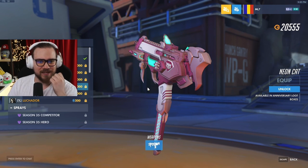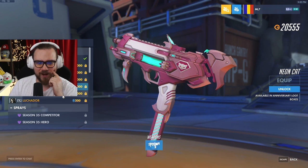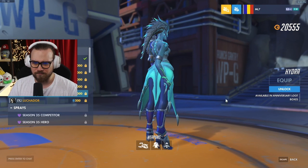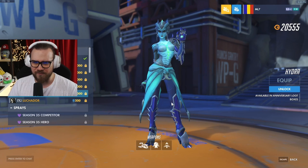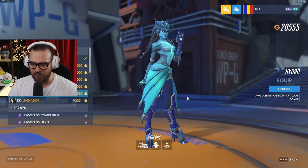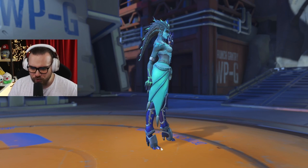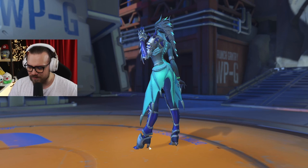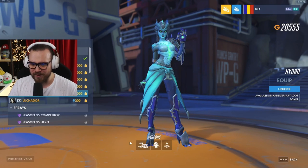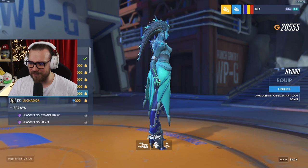This might be the best one. The new Symmetra reminds me of Illidan - with this here, with the green she looks cool. But I don't know about her shoes. It's blue. Well have you seen blue Illidan? No - this reminds me of Illidan.